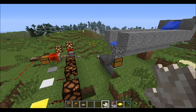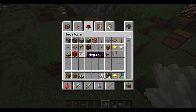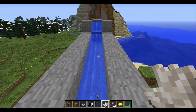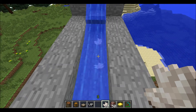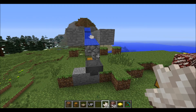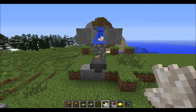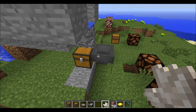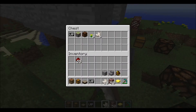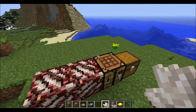Now I'm heading over to the hopper — a new item still marked as work in progress. You throw items into the top and they fall down into the hopper. The hopper has inventory slots and will deposit items into a connected chest.